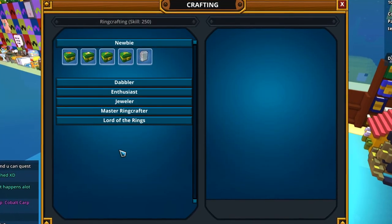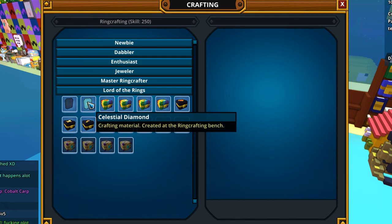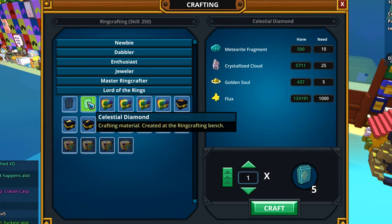To craft the new rings you need to be the lord of the rings. And here we can see the new stuff, especially the new diamond — the celestial diamond — which we need for the new ring boxes.